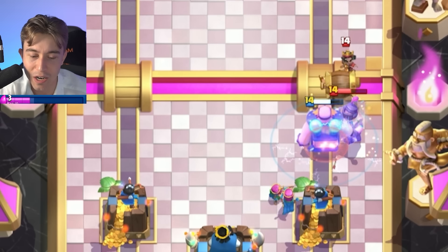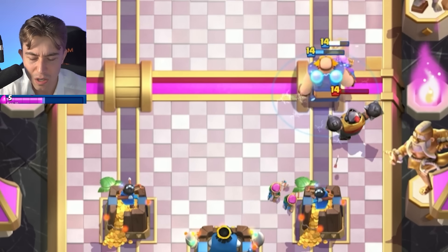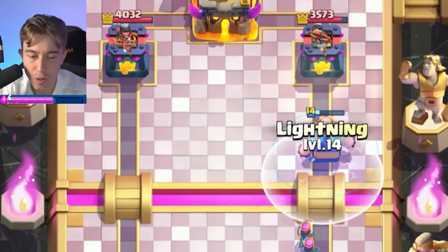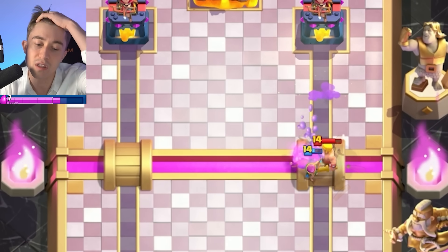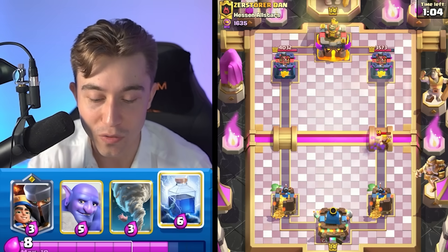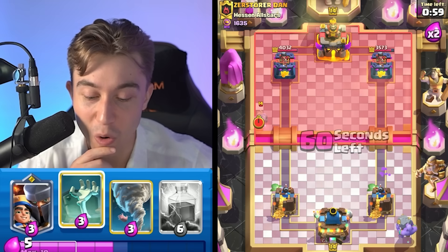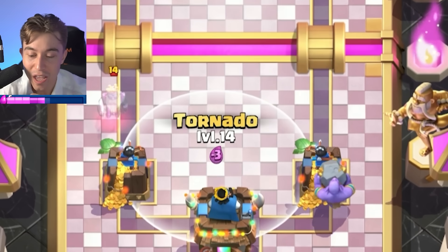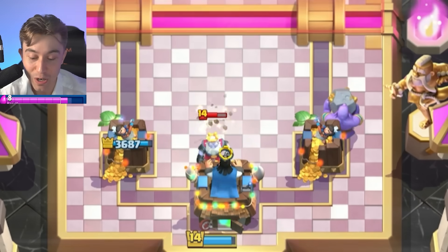I'm going to go for a Barbarian Barrel — watch how derpy it looks when he knocks it back. He's not even going to counter that — interesting. So generally in this type of situation, you want to go in for the Evolved Archers to get maximum damage. And then when you've got the Bowler, the Little Prince, and the Tornado to pull things back, it's super fun because you can make sure you really take advantage of the Evolved Archers' range every time.